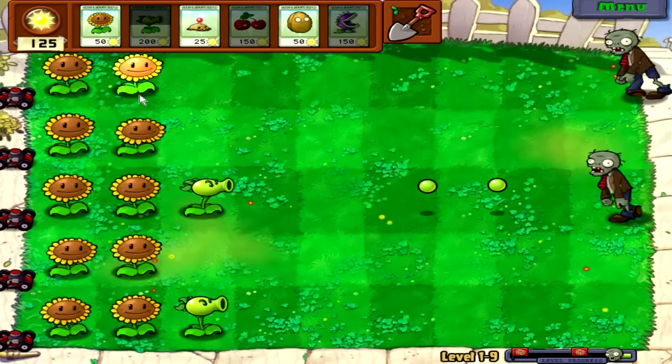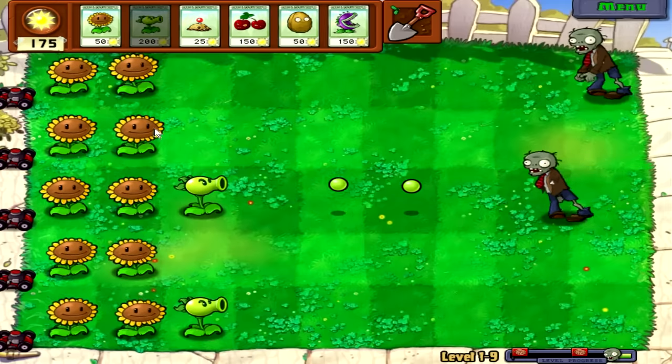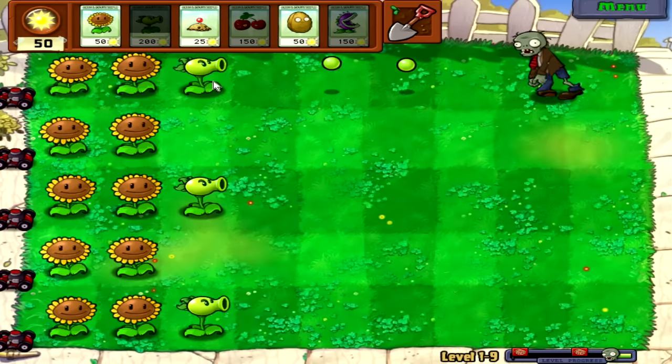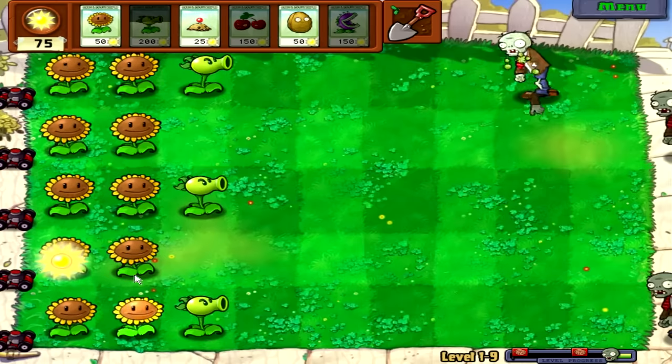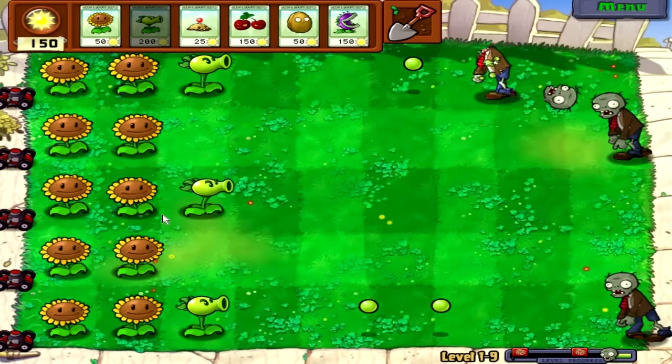Sometimes it may take you a while to build up 200 sun, but if you've got two rows of sunflowers it really won't. Look at that — by the time it recharged we're almost ready for another. The thing with them is it's not like pea shooters where you need to set them out way ahead of time; you'll have enough time to kill these guys easily. And look at that — it's charged, we almost have enough sun again.